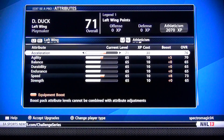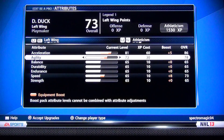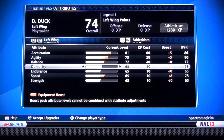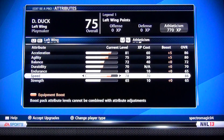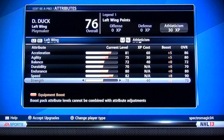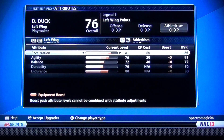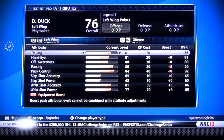Moving to the athleticism section: I like to have Acceleration up to 86, Agility up to 80, Balance up to 72, Durability up to 70, Speed maxed out to 90, Endurance at 80 — max that out. 70 for Strength and 30 for Agility. So that's my attributes — it goes up to 76 overall with that build.